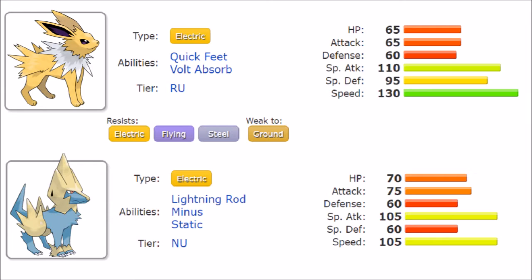From a stat perspective, there aren't huge differences, but there are very clear leaps. Manectric has slightly more HP and slightly more Attack — 75 compared to 65. They share the same defenses. Jolteon has a slight Special Attack advantage with 110 over 105, and significantly more Special Defense at 95 compared to Manectric's 60. Speed is also notable: while 105 is a solid speed tier, Jolteon's 130 is definitely top 20.